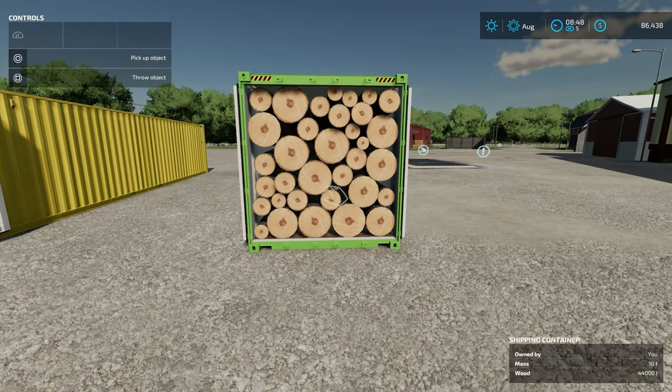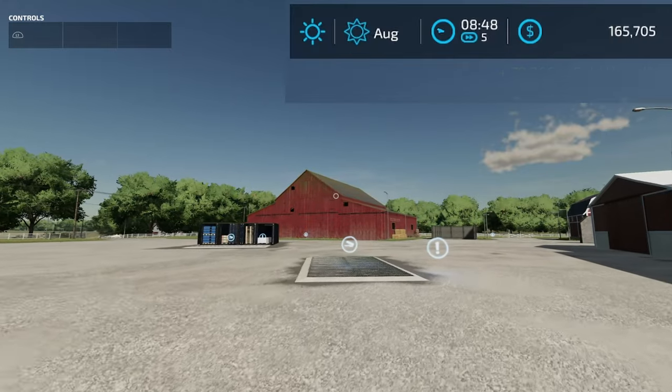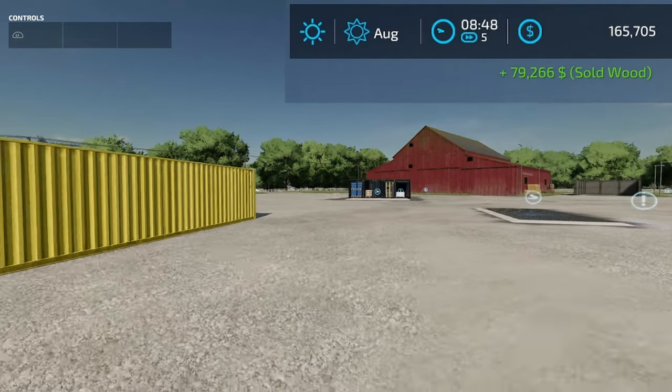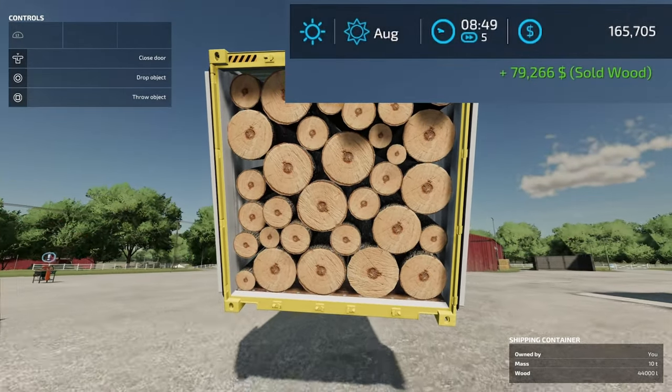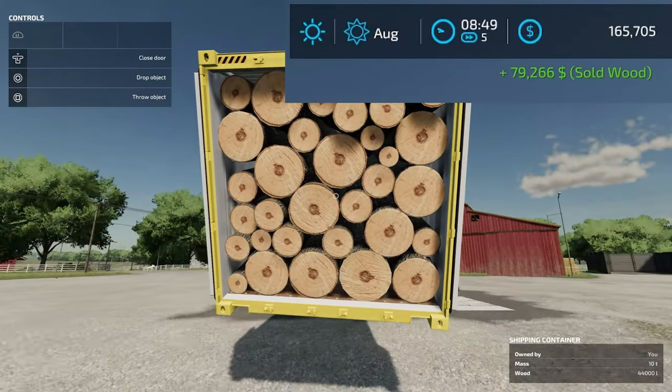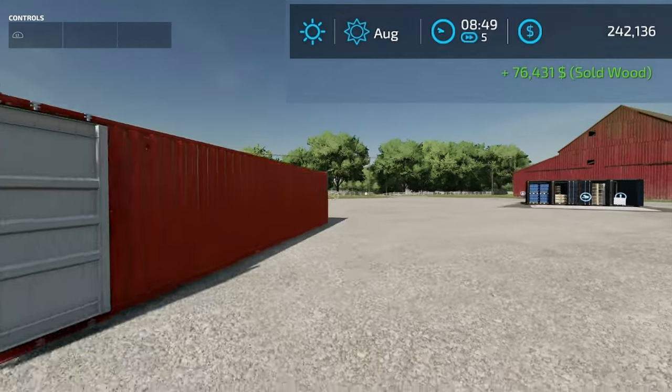So what I'm gonna do — I've got Super Strength on right now because I'm on the PC. Gonna go ahead and lift this up. We're gonna take this one over right there — as you can see, 79,266. If I pick this one up and take it over here, I'm just walking straight ahead — 76,431.